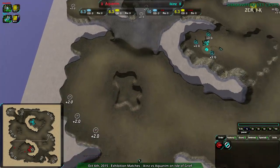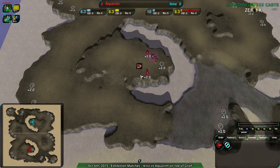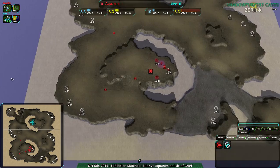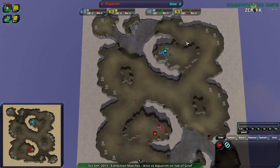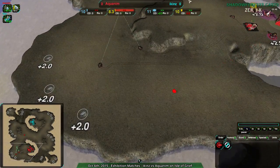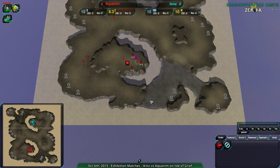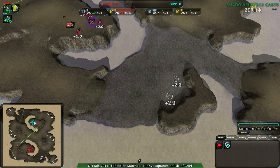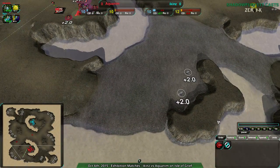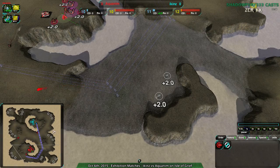This map, as you can see, is very clustered — much unlike typical ZeroK maps. Most ZeroK maps have a relatively uniform spread of mexes, but this one has a StarCraft-style clustering. I believe it's actually based off a StarCraft map. You have a few metal extractors near each other and tons of empty space in between. And this area here slows down units. It's shallow water where it's slightly discolored, and that is very important to bear in mind.